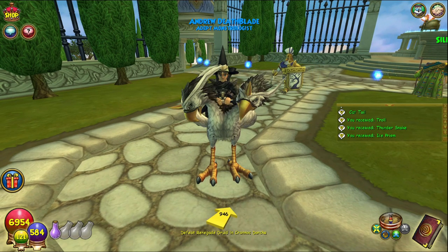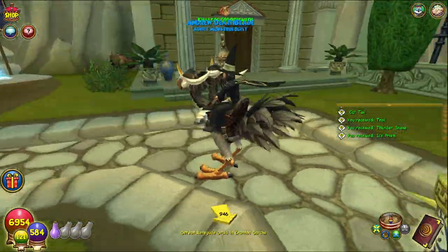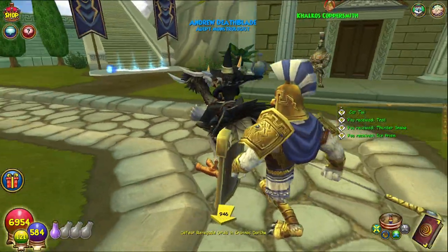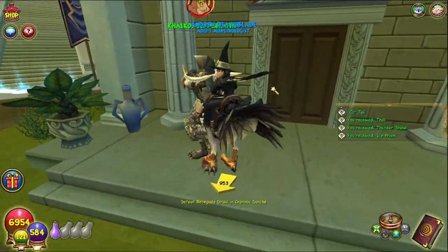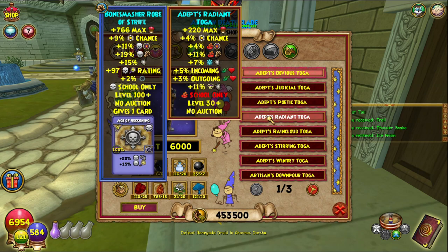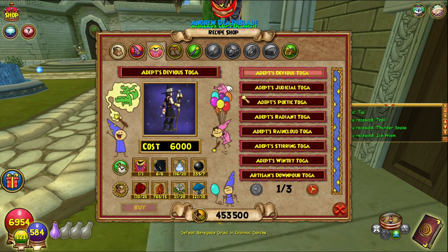Hello and welcome back to the Craft Box, my name is Brent and today we are on episode 43 of the Completionist Crafter series. Today we are back in Aquila once again — great place — and we are crafting the robes for level 30. We're going to start off with the Death one, mainly because I'm Death, and also because it's number one on the list.